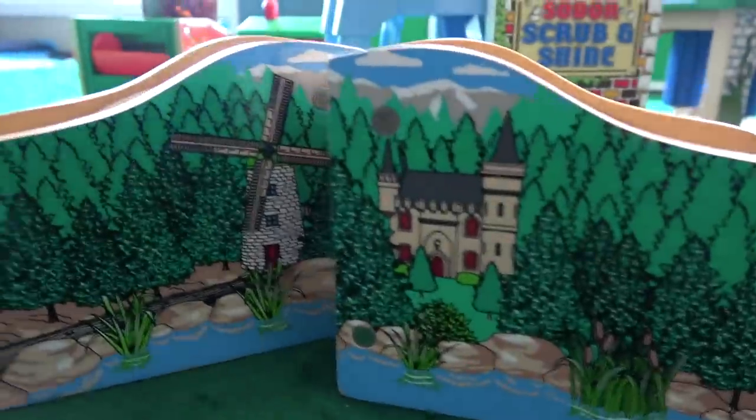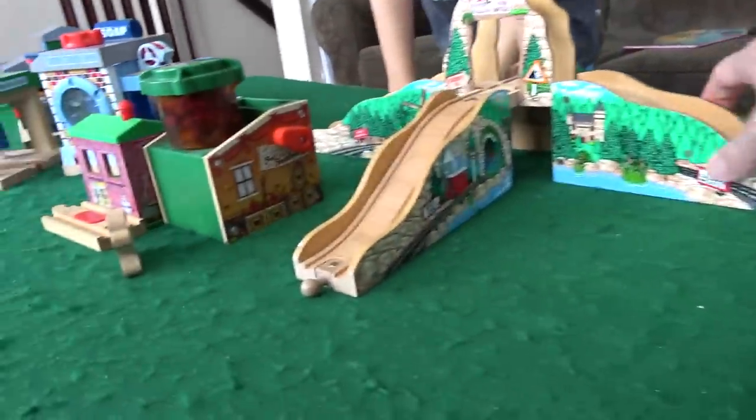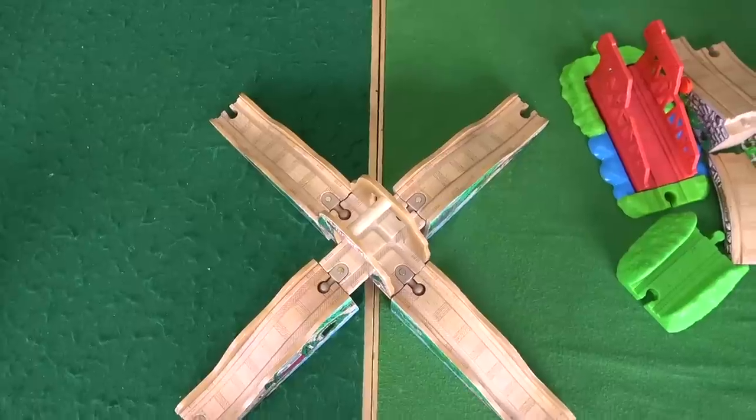Actually, let's get the actual four-way piece out and build that. What do you say? That's a nice scene. There's the big massive four-way. Do you want to put this right in the middle? Let's make it an X. Watch for falling rocks, watch for falling train track pieces. X marks the spot. We're in the center of Sodor now. We've got this coming up. Let's get building.